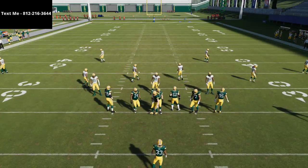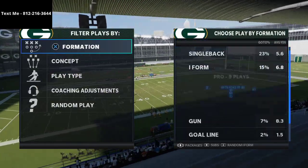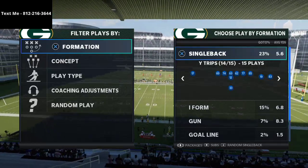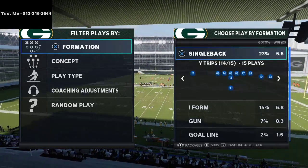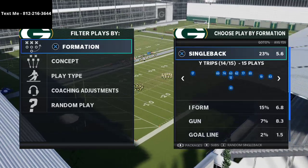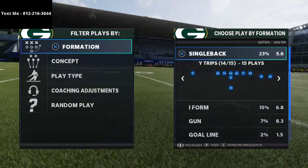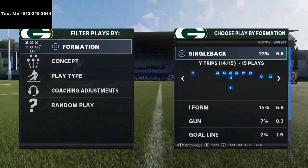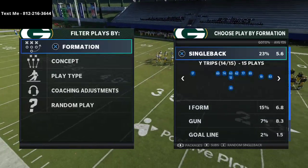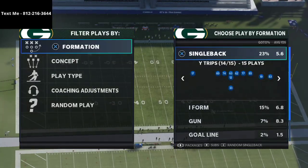In today's Madden 21 video, I'm going to show you how to take the top off the defense from the Single Back Y Trips formation. This is how to beat Cover 4 drop in Man 21. I've been seeing a lot of people shift to Cover 3 and Cover 4 style defenses as the year's gone on, because people are starting to figure out how to beat man coverage. Opponents are shifting to more zone-based defenses, so I wanted to share this route combination — it's a very good one, especially for Cover 4 drop.